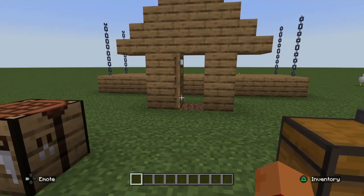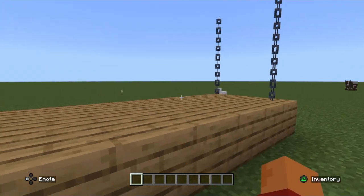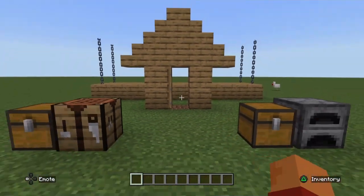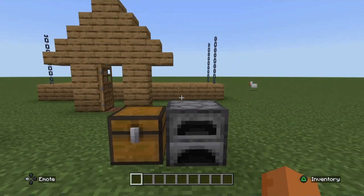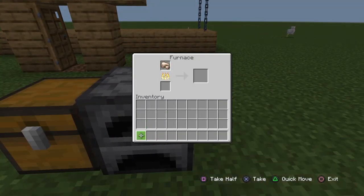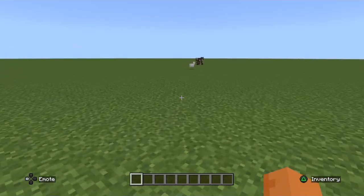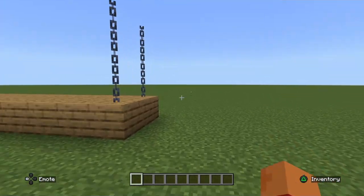Oak wood planks also naturally generate within villages and mine shafts as the floor and the walls. Like all wood variants, it can be used in a furnace as fuel — as you can see, we're melting raw iron here.